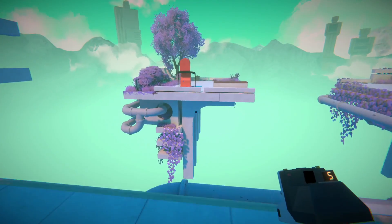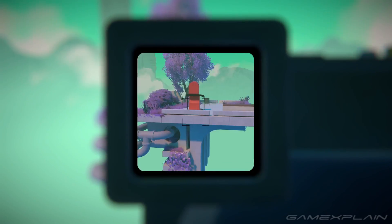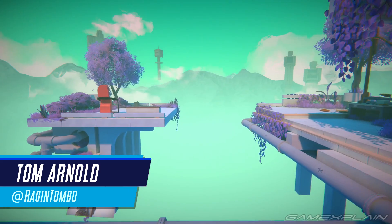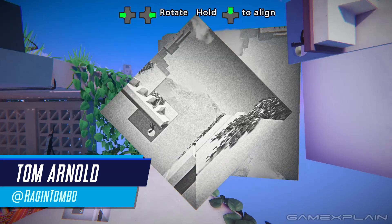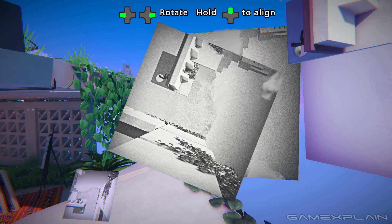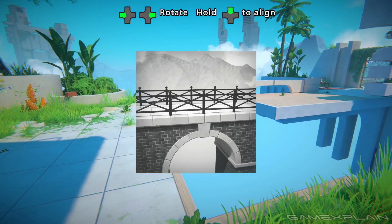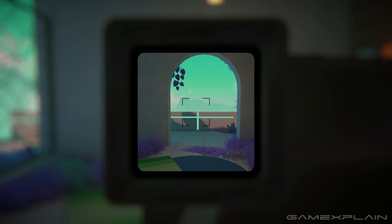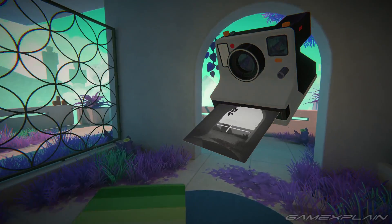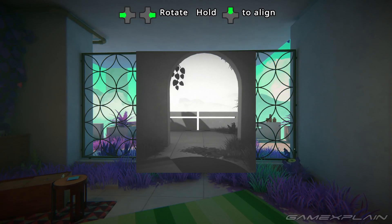Viewfinder immediately blew me away. It's a game about taking polaroid photos and then magically materializing them back in the world at the exact spot you hold the photograph to. It's not only incredible but also allows for some ingenious puzzles, like having to photograph a bridge and placing it down elsewhere to cross a gap, or using it to slice a hole in an existing wall as the new geometry slices through the old one like a hot knife through butter.